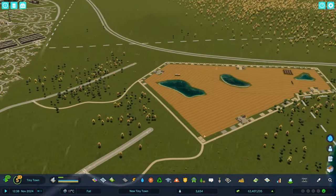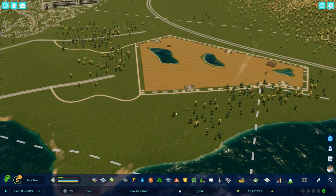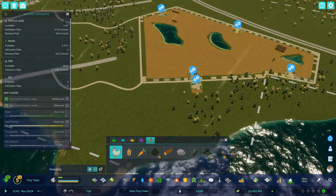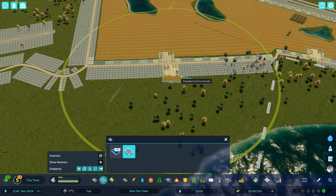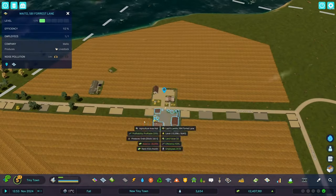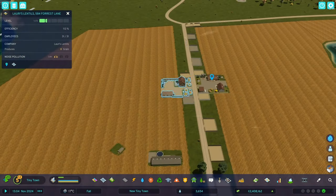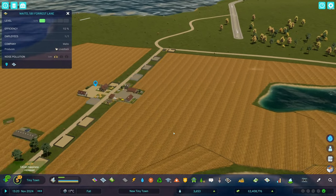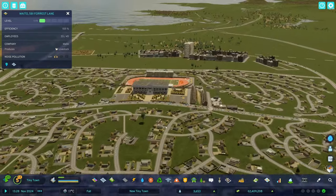That should be good for our city. Over here maybe some animal farms — livestock. One of these can be massive; we don't need to have a bunch of small ones. This one has one employee. Their balance is in the negative, but I think that's just because they're new. That is going to be good for the farms.